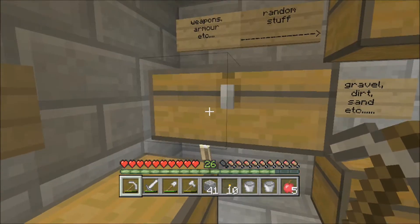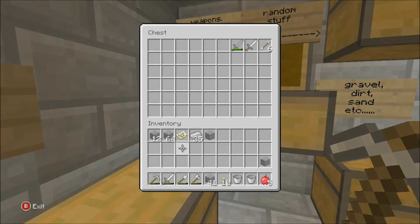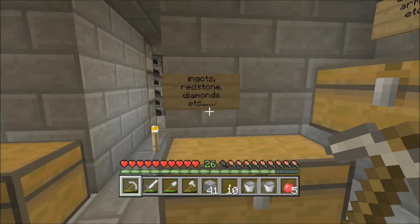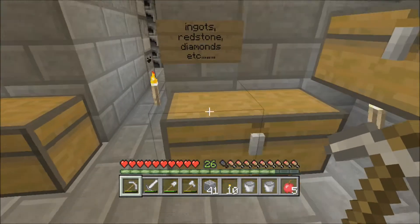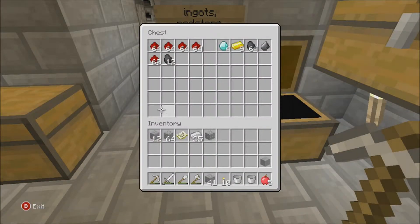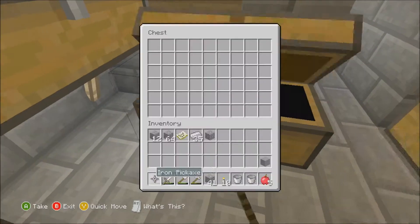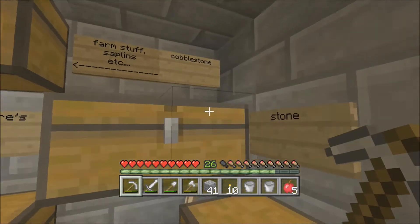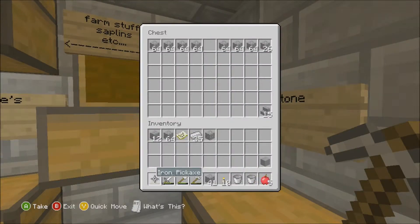This one here is weapon armour etc. Ingots, redstone, diamonds, stuff like that. And there's stone. I've got nothing in there because I'm kind of using it — cobblestone in here, because you get a lot of that when you go mining.